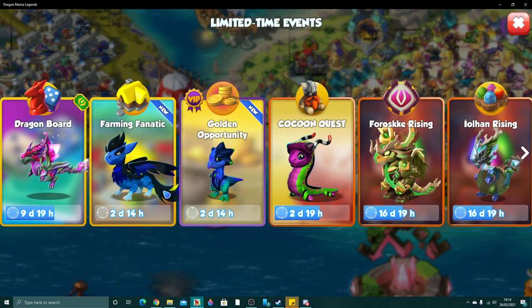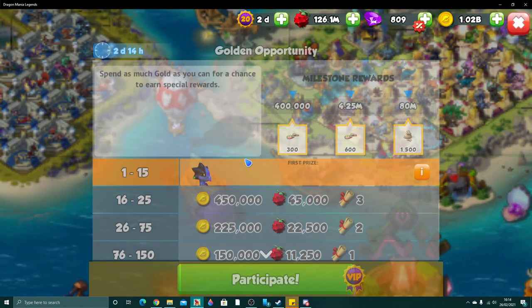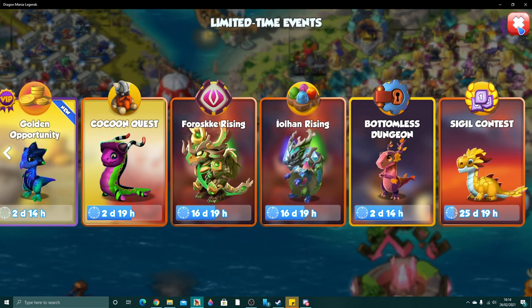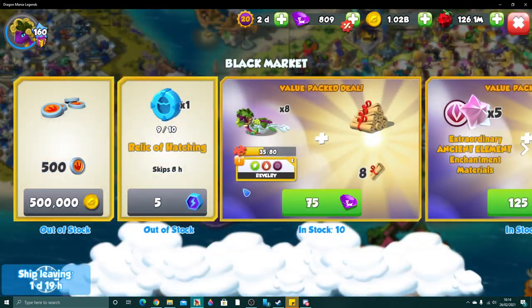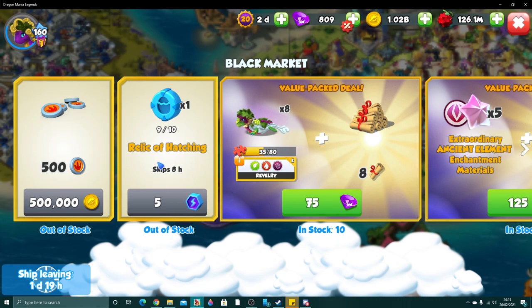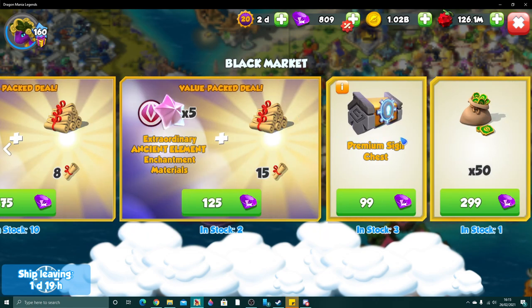Since it's Friday, we do have weekend events that are going to give us bonus leaf stones — we've got gather as much food as you can, and we've also got spend as much gold as you can, which is the VIP event. We also have new black market deals: relics of hatching in exchange for portal gems is super good, and 500 stepping stones in exchange for 500,000 gold is also super good. There are also pieces for revelry if you missed out on that dragon, plus premium sigil chests.